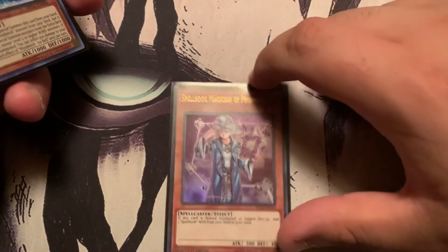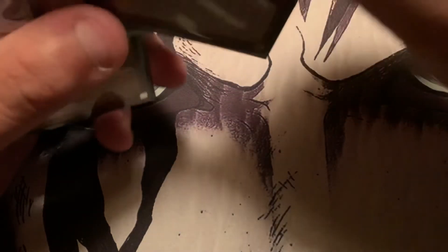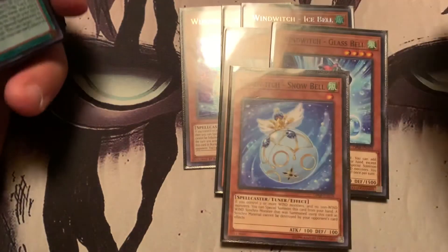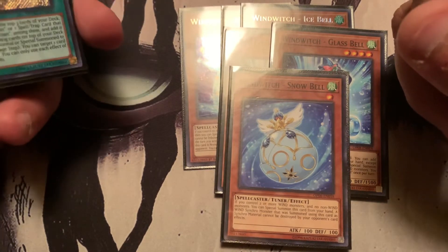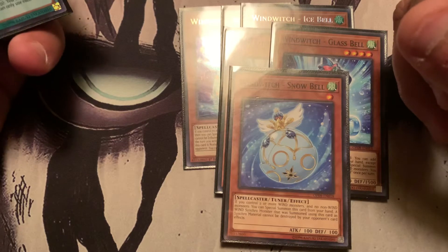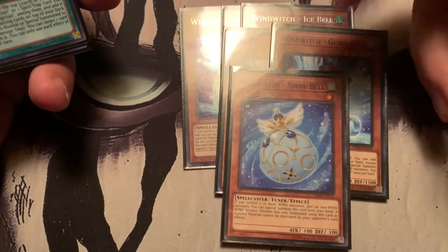One Blue Boy — yes, we play the Spellbook engine, kind of have to. Summon him, add a Spellbook from deck to hand. And here's where I was saying it's not the most convenient: I played the Wind Witch engine. Two Ice Bell, two Glass Bell, and one Snow Bell. The idea is that if you have no plays in hand or you've burned through a lot of resources Dark Magician-wise, at least you have this — go off into Snow Bell's Link Monster, burn your opponent for damage, and then link off again.